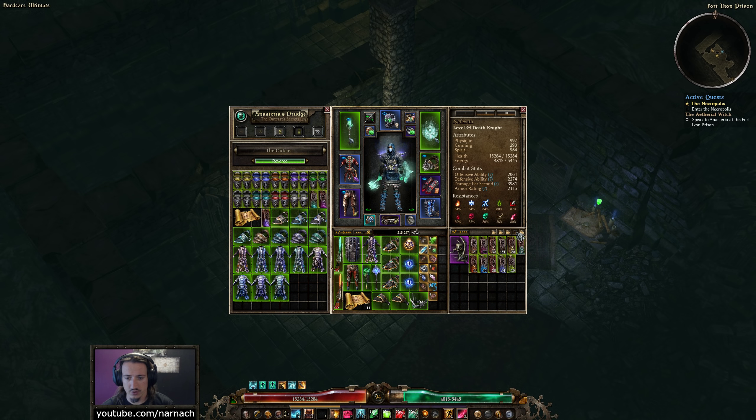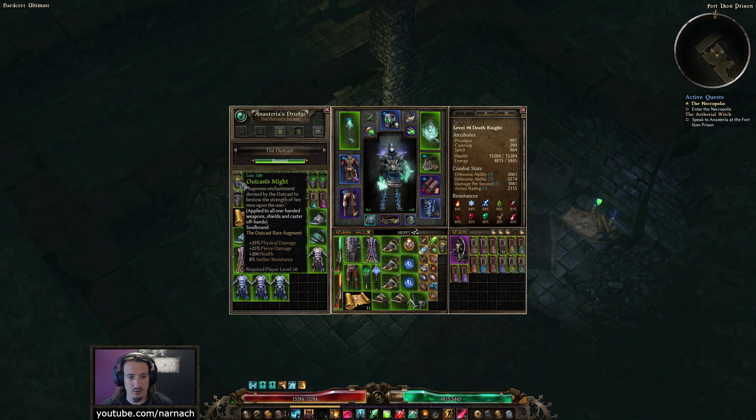Ether resistance — I did not pick that one up. Let's get a nice stack of these as well, because ether resistance is always helpful to be able to apply. Fire and cold — we got space here, might as well grab them even if we probably won't use them. Cold and lightning now just to round it out. Overflowing with augments here, so might as well do that. Just get some small stacks.